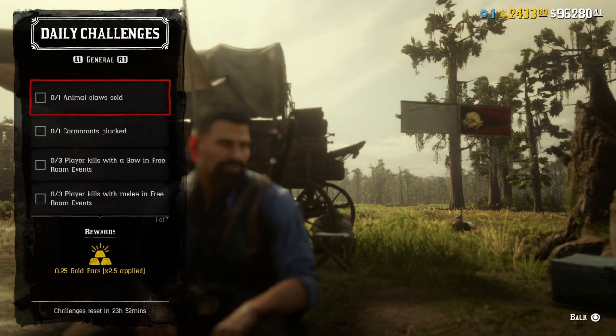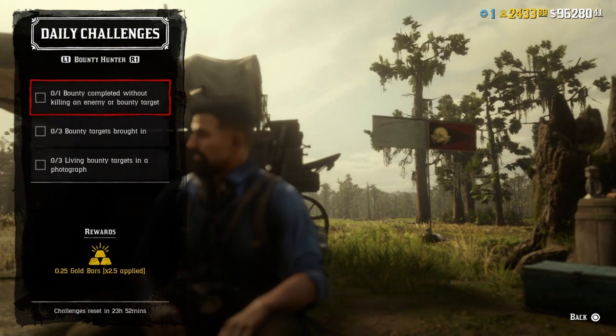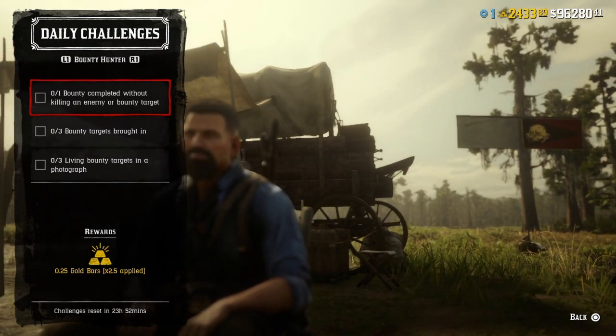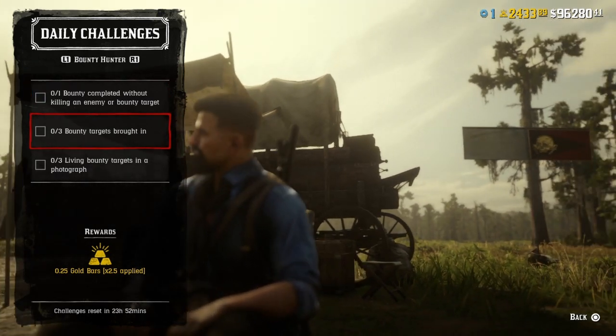That's it for the generals. For the bounty challenges: for one bounty completed without killing an enemy or bounty target, go into Tumbleweed, get your bounty hogtied, and go back out without killing your bounty or its posse. Once you turn them in without killing the enemy, that challenge will be completed.